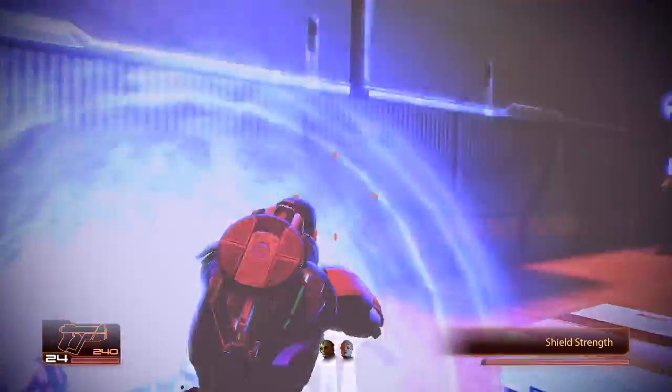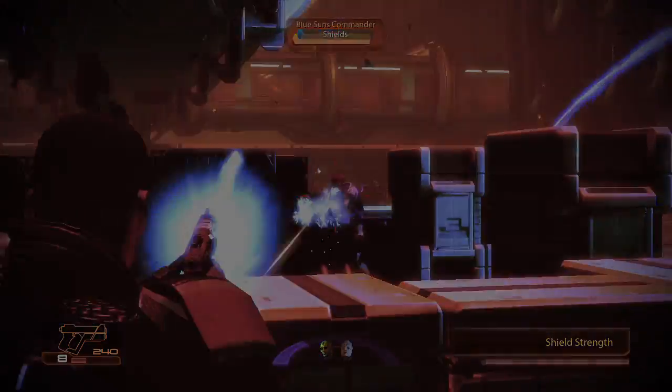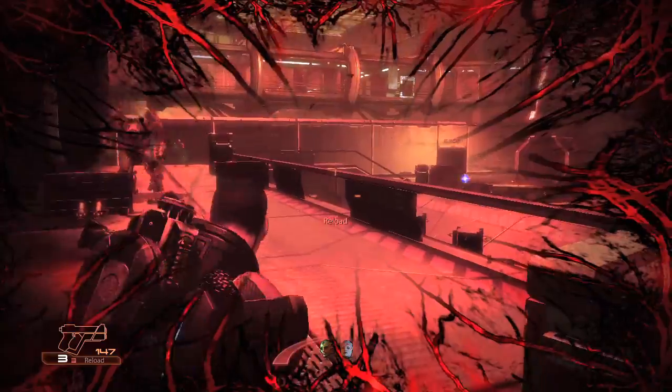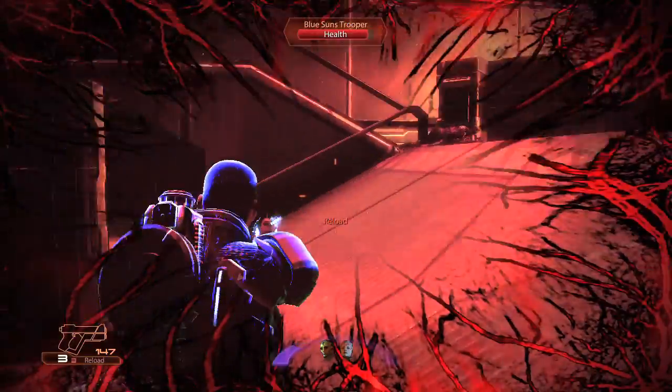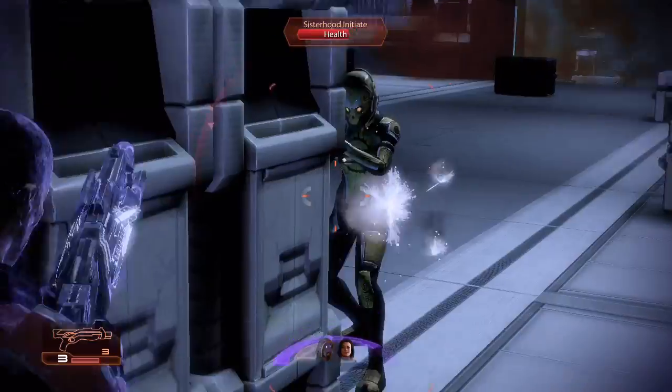Charge is an extremely tactical power. You can use it to flank enemies instantly, or save yourself by charging away from a dangerous situation. In Mass Effect 2, no one is deadlier than a charging Vanguard.